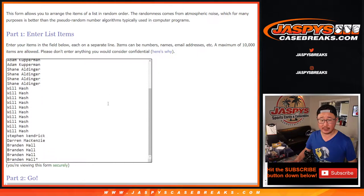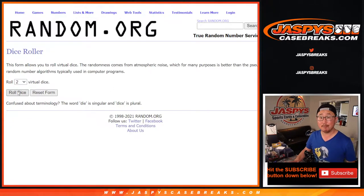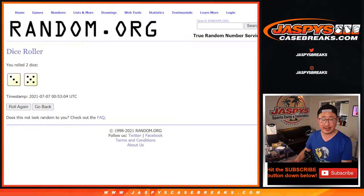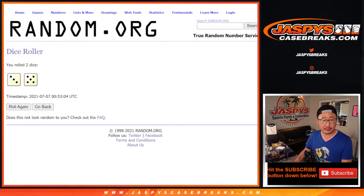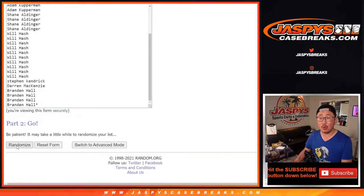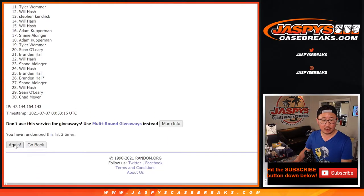Big thanks to everybody here for making this happen. And there are the teams right there. Let's randomize it — three and a five, eight times for names and teams. Different dice roll when we're giving away the spots at the end of the video. Alright, so eight times for the break: one, two, three, four, five, six, seven, and eight.